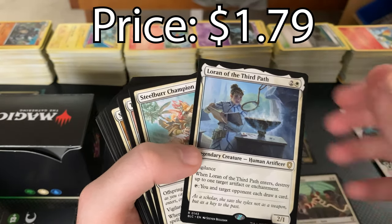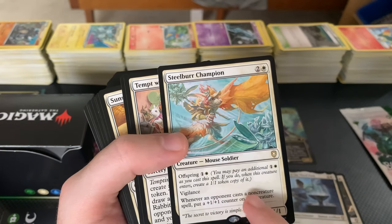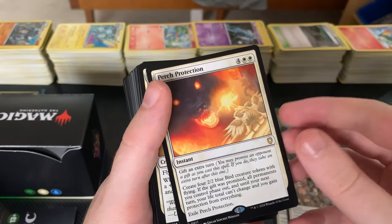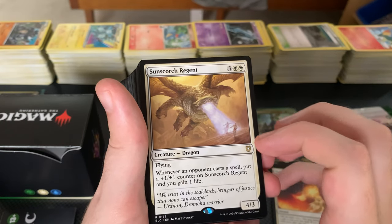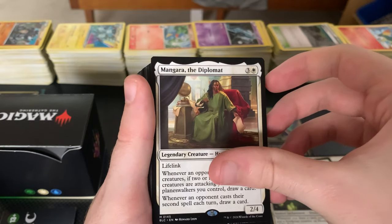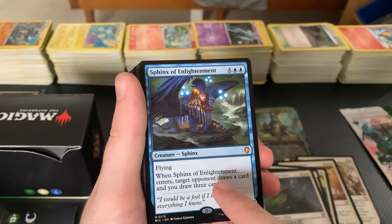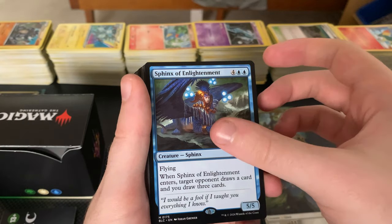Tenuous Truce. Lauren of the Third Path — great, this is actually a staple in group hug. Steelbird Champion, new for the set — it has Offspring 1, and whenever an opponent casts a non-creature spell, put a 1/1 counter. Tempt with Bunnies looks really good — more card draw. Perch Protection is a great spell where you gift an extra turn, which is kind of insane — basically a very expensive Teferi's Protection. Sun Scorch Reagent: whenever an opponent casts a spell, put a 1/1 counter on it and you gain life — very cool but really expensive. Promise of Loyalty, great spell. Huff Prince of the Stag — don't know much about that. Mangara the Diplomat — I saw people putting Mangara in this deck, and I guess it's for more card draw. Realm Cloak Giant — this was one of the more expensive cards I left out of my deck because I didn't realize it was in here. When it enters, target opponent draws a card and you draw three — so group huggy.